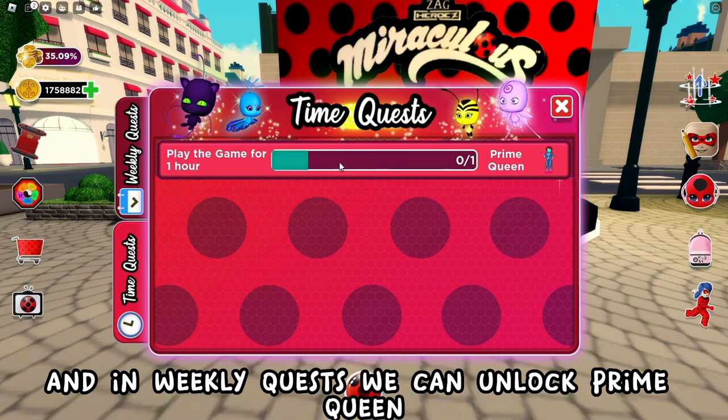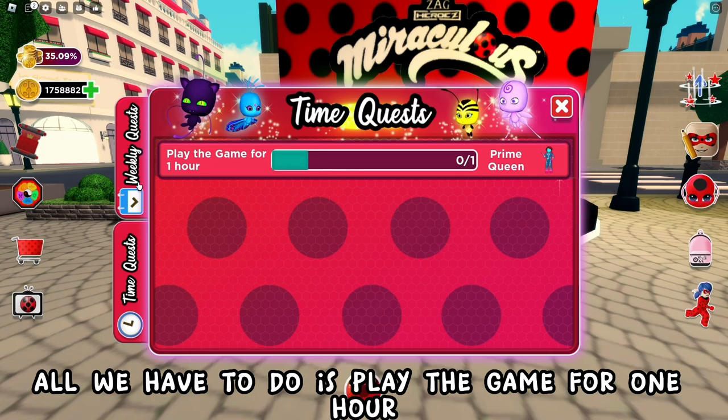And in weekly quests we can unlock Prime Queen — all we have to do is play the game for 1 hour.